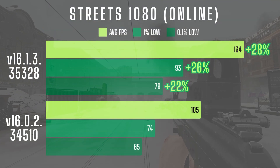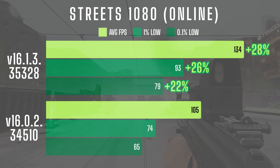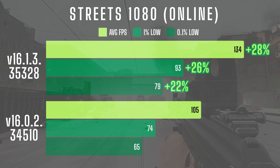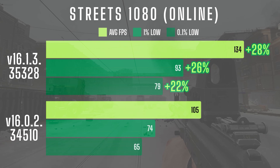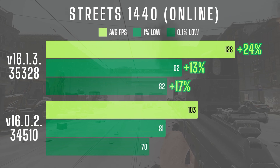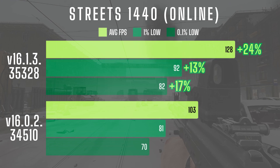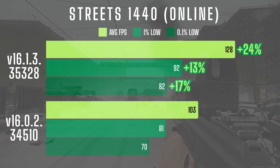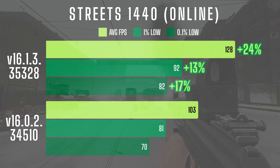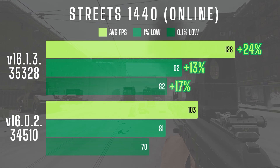Jumping into live raids on Streets, the performance was solid. At 1080, I saw a 28% increase in average FPS, with 1% lows improving by 26% and 0.1% lows up by 22%. One thing to note — RAM usage is still higher than in previous wipes, but performance has definitely improved with this latest patch. At 1440, average FPS increased by 24% compared to the previous patch with snow, while 1% lows were up by 13% and 0.1% lows improved by 17%. While Streets is still one of the toughest maps to run in Tarkov, the improvements — though proportionally smaller than those on Customs — are still noticeable and I could definitely feel the difference in gameplay.